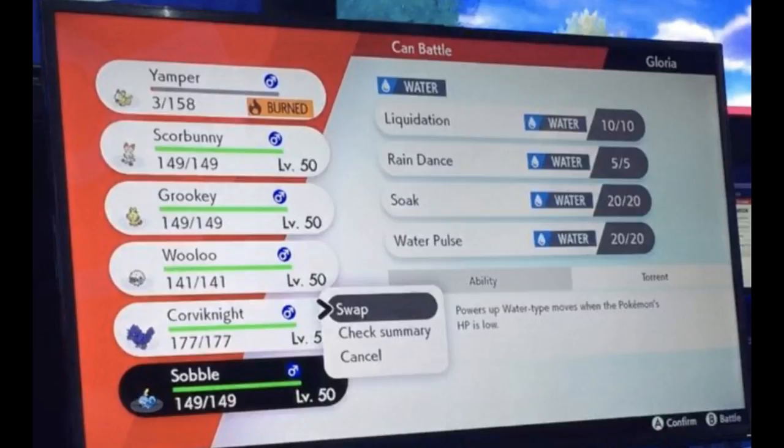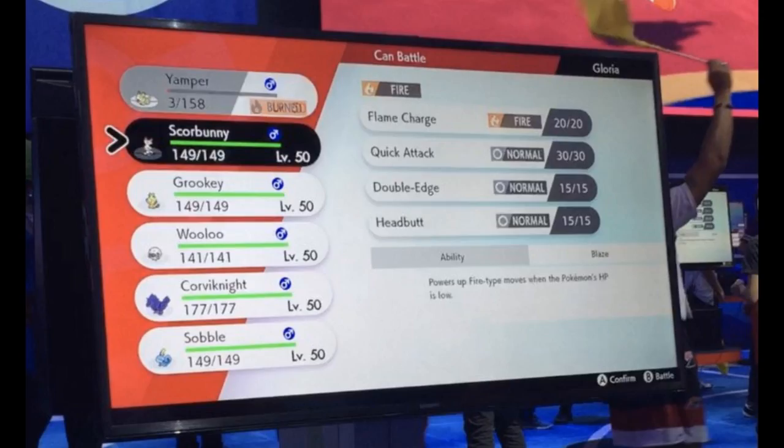Next we can see Sobble's moveset, rocking Liquidation, Rain Dance, Soak, and Water Pulse. We don't get any hints to a second type — I don't think they'd give us that much of a hint. It seems like a pretty decent moveset. This thing is probably going to be more of a special attacker, which seems obvious based on what we've seen.